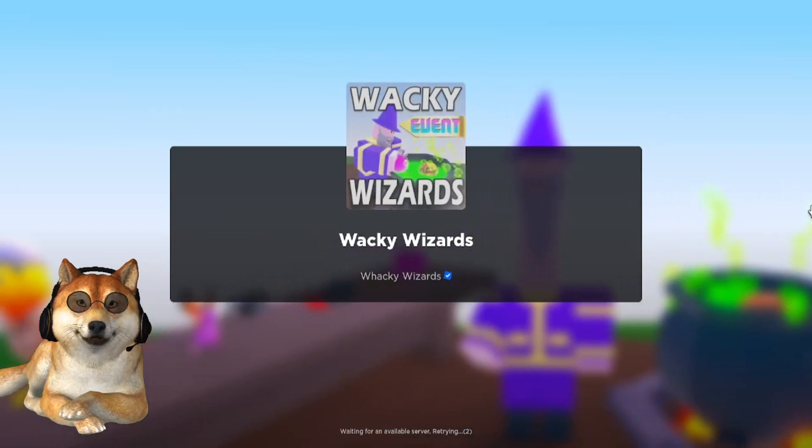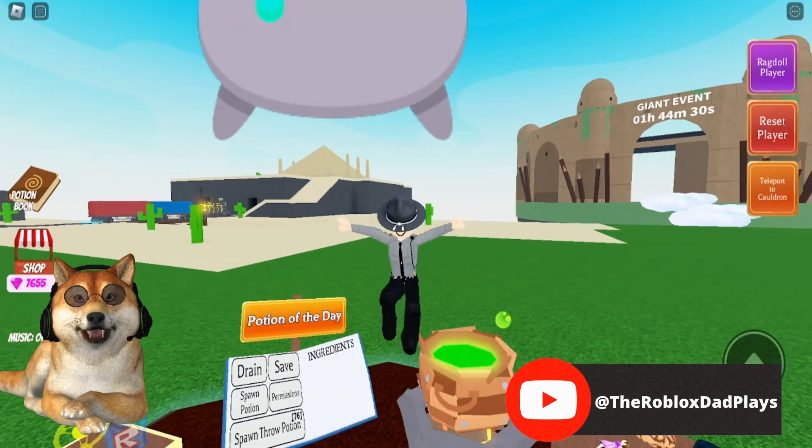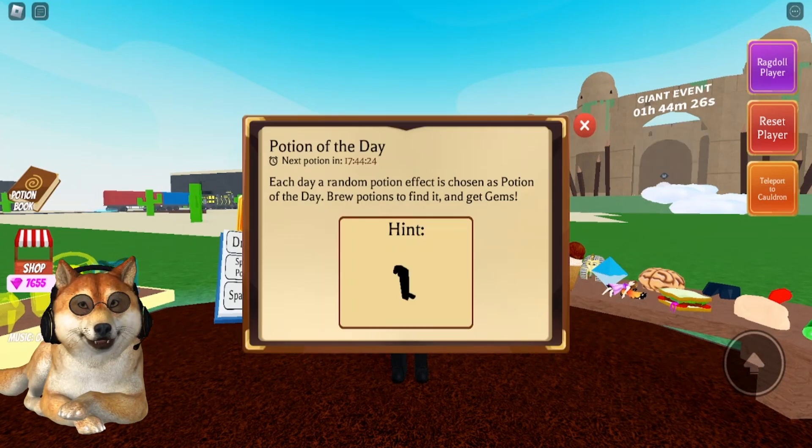Hi everyone, Roblox Dad here, and I'm back in Wacky Wizards. I want to show you the potion of the day for September 8th, 2023. As you can see, the hint is showing it's going to be the monkey's paw ingredient.